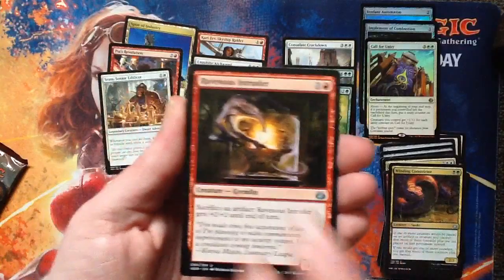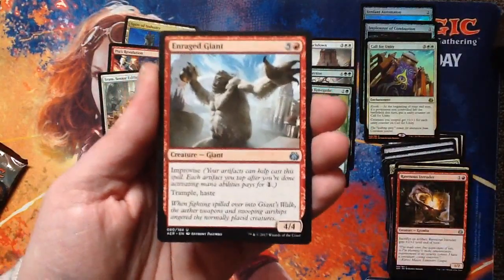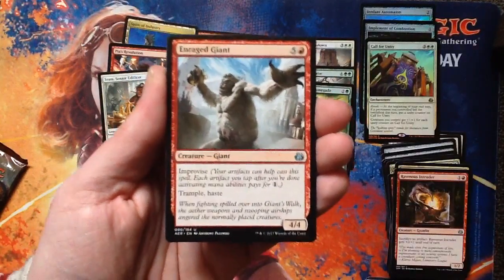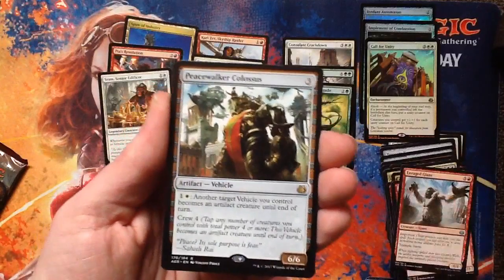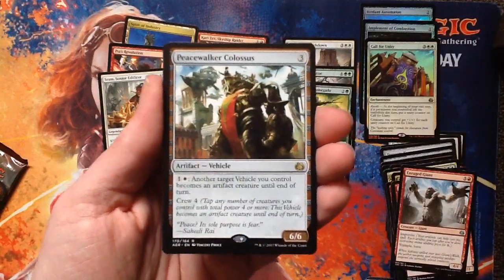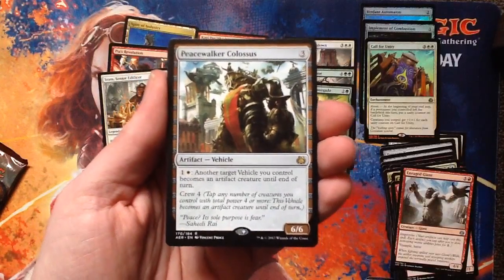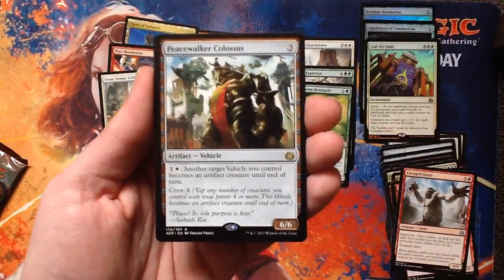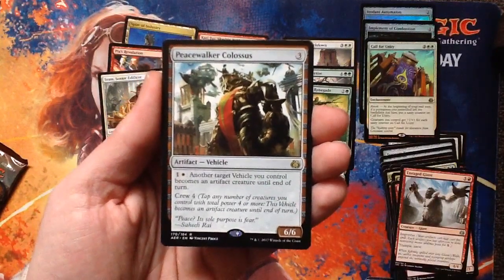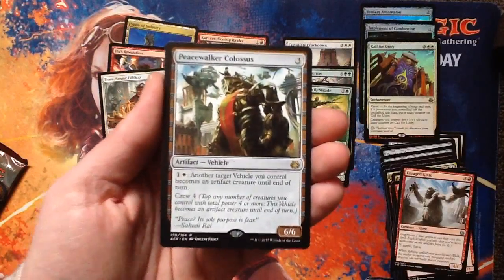Ravenous Intruder — hi, Aetog. Enraged Giant — he can improvise out and he's trampling. That could be fun. Rare is Peacewalker Colossus — it's a vehicle. Three mana cost for a 6/6 vehicle. Pay one white and another target vehicle you control becomes a creature until end of turn. He makes your vehicles just drive themselves. Interesting.